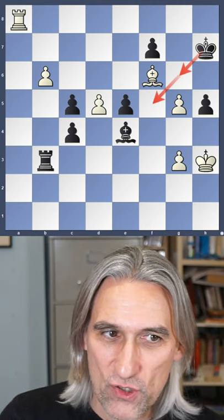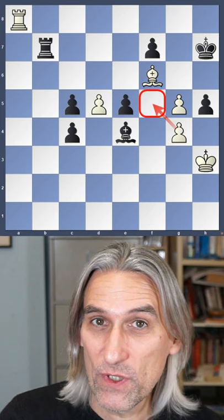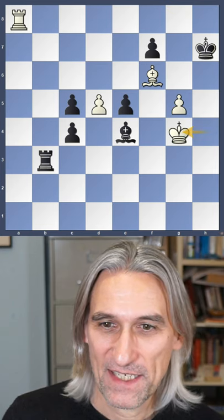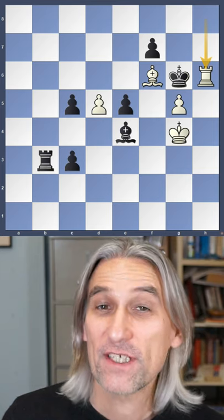But here we distract the rook again — it's got to take. Now the g-pawn is free to move, and that covers the f5 square. The mating net is set: there's no decent defence to rook h8 and rook h6. Checkmate.